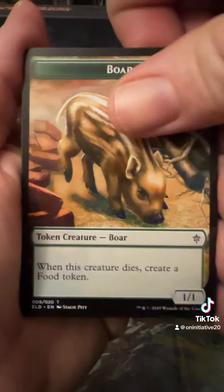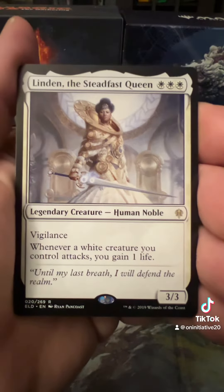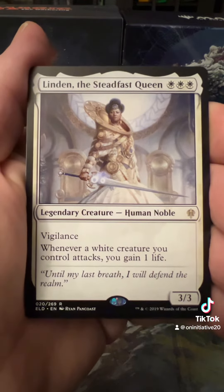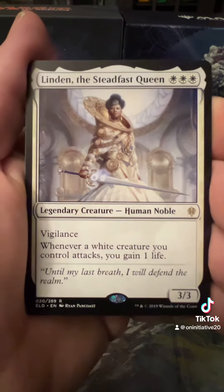We have a Boar Token. A Mountain. And then Linden, the Steadfast Queen. Whenever a white creature you control attacks, you gain one life. That'd be a pretty card in the life gain deck.